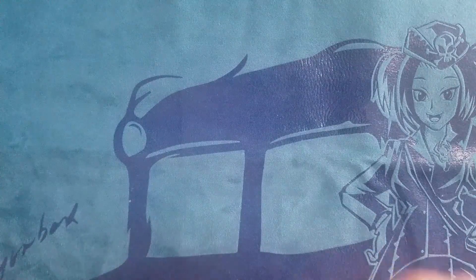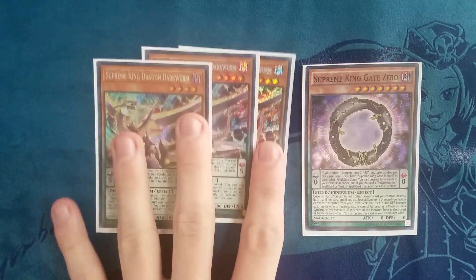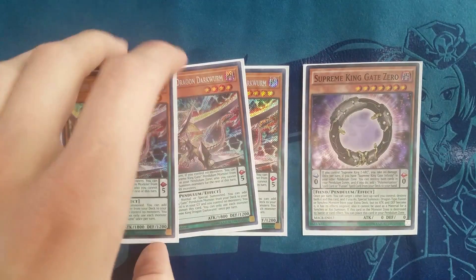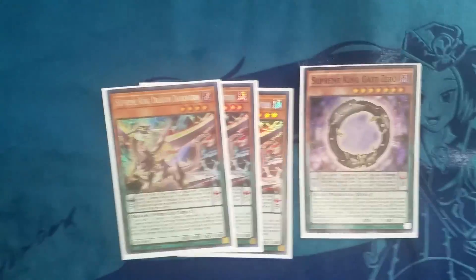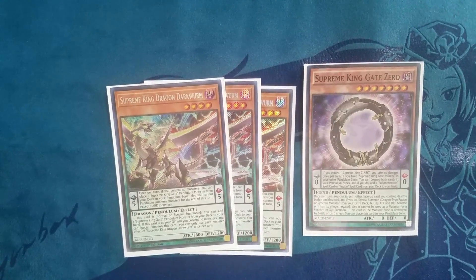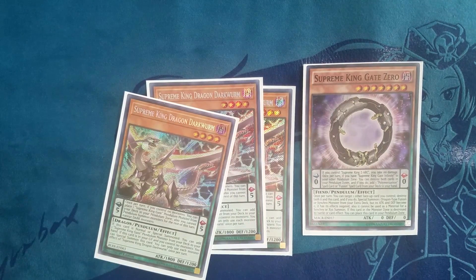Now we have three Supreme King Dragon Darkworm and one Supreme King Gate Zero. This is a standard engine for a pendulum build. Gate Zero is just a great zero scale. Darkworm is awesome for getting monsters on board — it's a scale 5 which pairs with Gate Zero. Since all your pieces are level 4, you can get Passing Glider and Darkworm out, scale 3 and scale 5, and pendulum summon out all your pieces. It works super well.